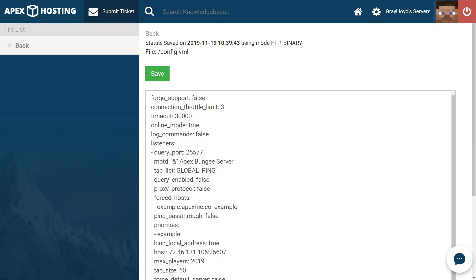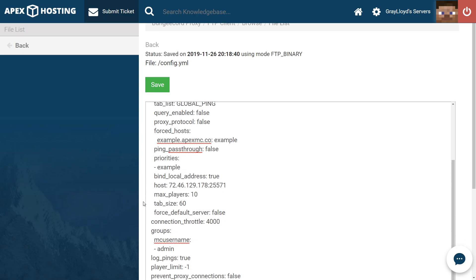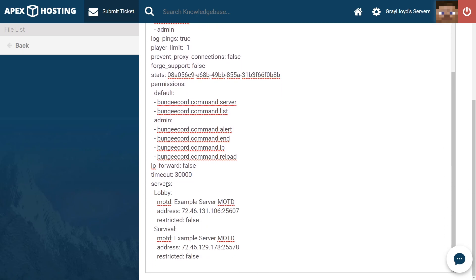From the top of the config file, we're going to need to scroll down until we find priorities. Scrolling down, we can see priorities — this sets the main server for your network. Generally this is the lobby server. The name must be the exact same and they are case-sensitive. If you set the name to lobby under servers, you're going to want to change it to lobby under priorities as well. You have to remember that the server names are case-sensitive, so when you copy and paste them, they have to be exactly the same.